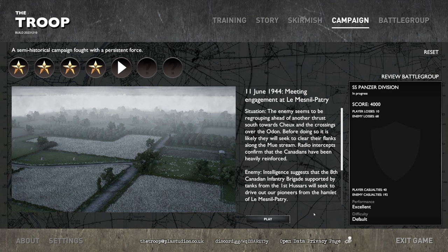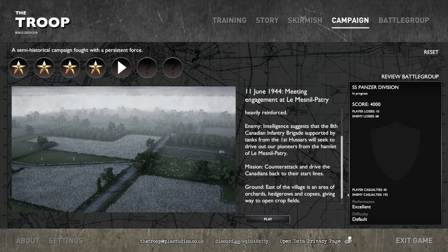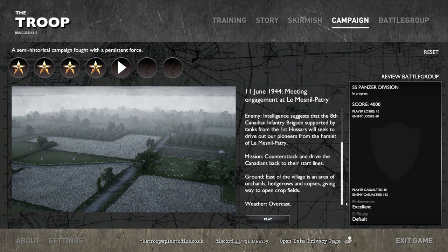Situation: The enemy seems to be regrouping ahead of another thrust south toward Chieu and the crossings over the Odon. Before doing so, it is likely they will seek to clear their flanks along the Meux stream. Radio intercepts confirm that the Canadians have been heavily reinforced. Intelligence suggests that the 8th Canadian Infantry Brigade, supported by tanks from the 1st SARS, will seek to drive out the pioneers from the hamlet of Le Mesnil Patry. Mission: Counterattack to drive the Canadians back to the start lines.